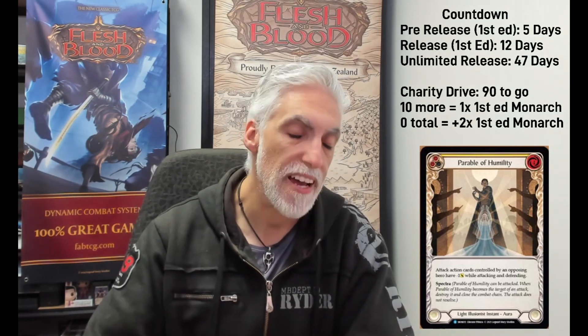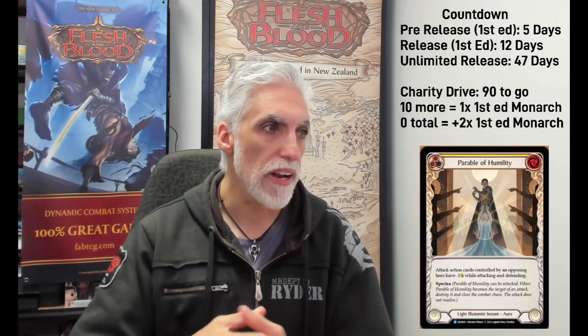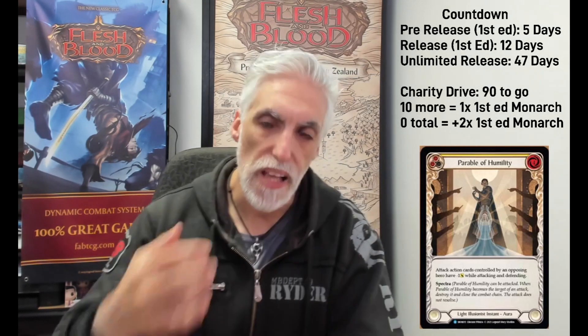Parable of Humility can be attacked — spectra. When it becomes a target of an attack, destroy it and close the combat chain; the attack does not resolve. This stays in play giving neg one, which really matters when people are looking to defend. They might want to get rid of this early. Illusionist is turning out to be annoying as hell. That's the genius of what LSS has done — you get the feel of illusions in front of you; you don't know whether to go for the hero or the illusions, and they're just buying time.